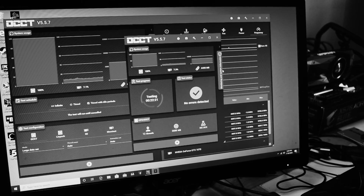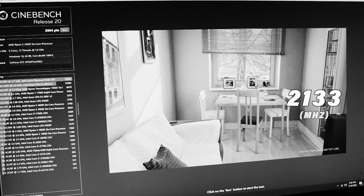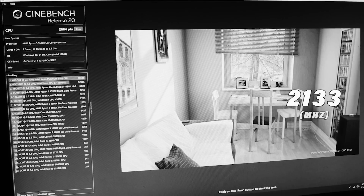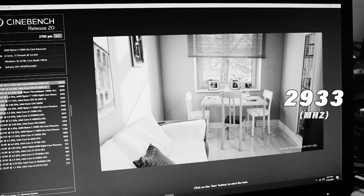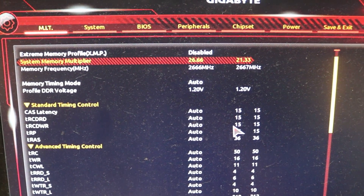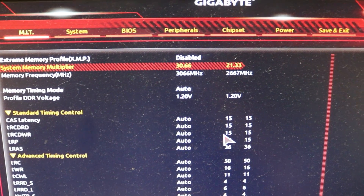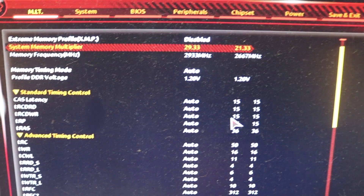As you can see, we scored almost 100 points higher just by increasing the RAM speed. That's because the jump from 2133MHz to 2933MHz can give you a slight boost in terms of productivity workloads.